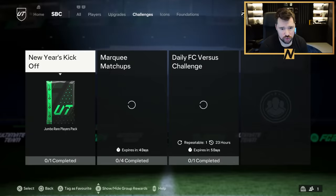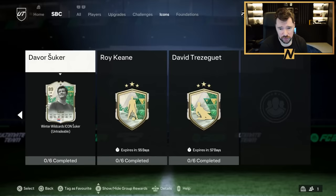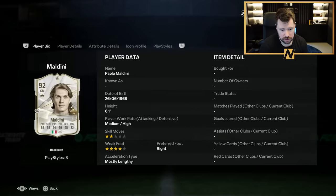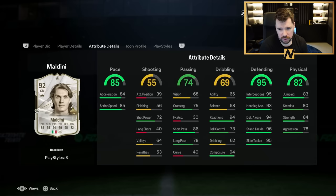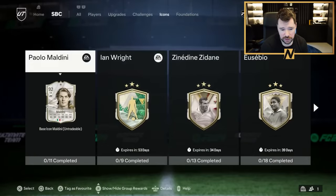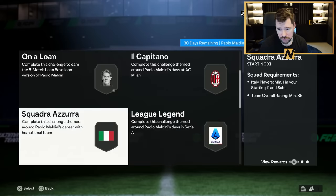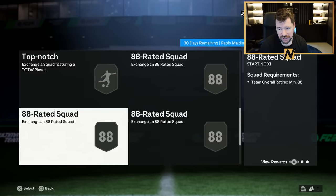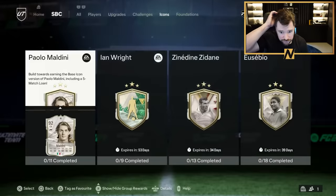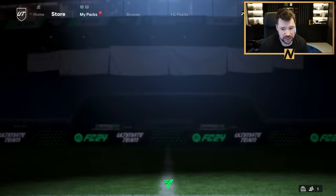No new upgrades or challenges. In icons - there he was, he was rumored to be coming and there he is: Paulo Maldini. Four star weak foot, six foot one, just a beast of a card. Doesn't have the best play styles but I don't think he needs to because he's an insane defender anyway. Only 11 segments: bronze, silver, an 83, an 86, two 87s, three 88s and an 89 - that's not even that bad. Very grindable, especially through Team of the Year.